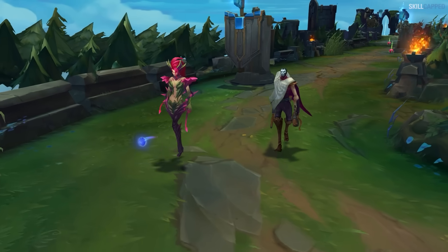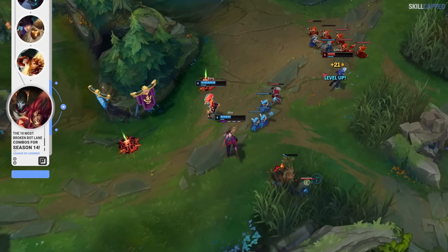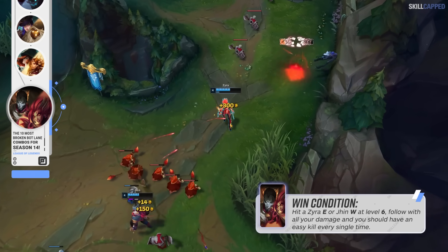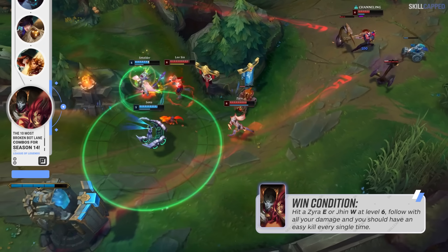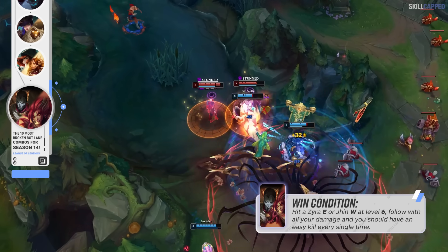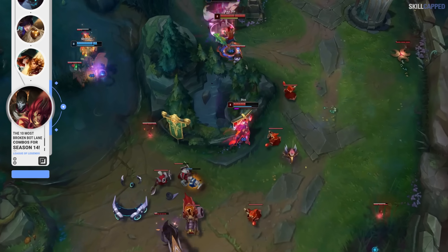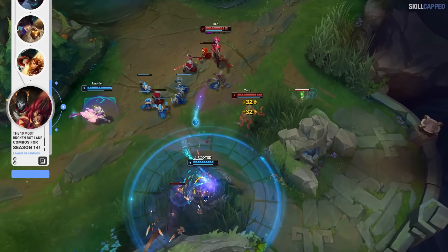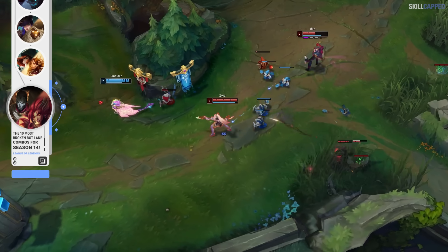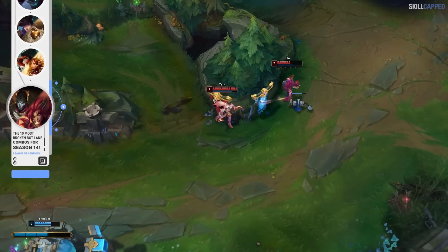This next duo is arguably the most broken in the game if piloted optimally: Jhin paired up with Zyra. The catch power and follow-up kill threat is absolutely disgusting. Level 6 onwards, if a Zyra E hits or a Jhin W connects, the enemy should just straight-up die every single time. Zyra E into Jhin W followed by both ultimates offers massive lockdown and damage simultaneously. In the odd chance the enemy flashes away, Jhin R provides insurance to finish off kills. The lethality setup on Jhin means the burst from W and Q is so much higher, making it even easier for Jhin to secure kills when Zyra finds those picks.